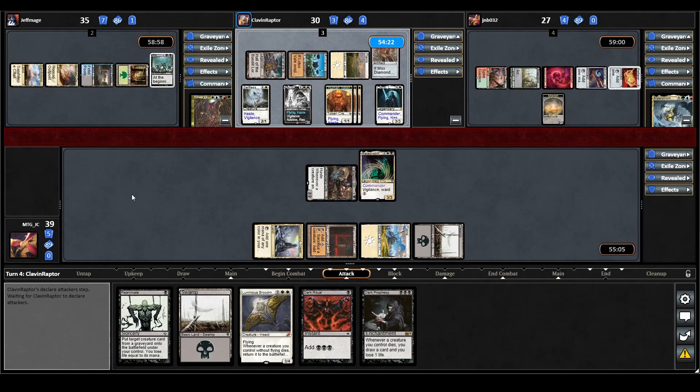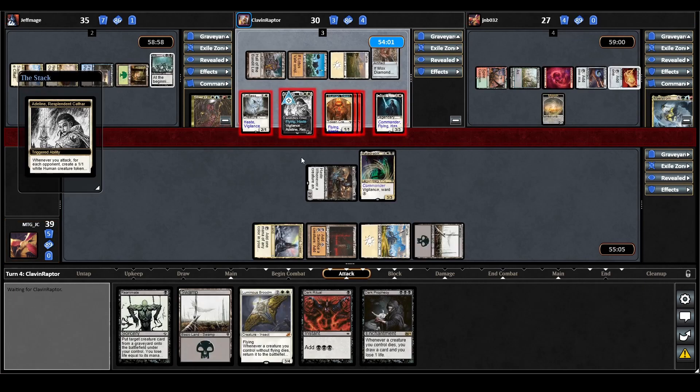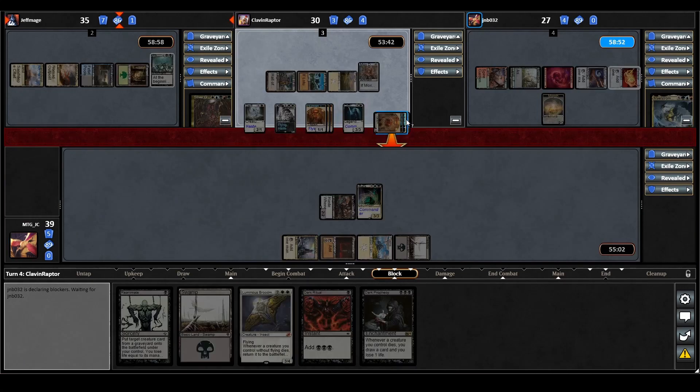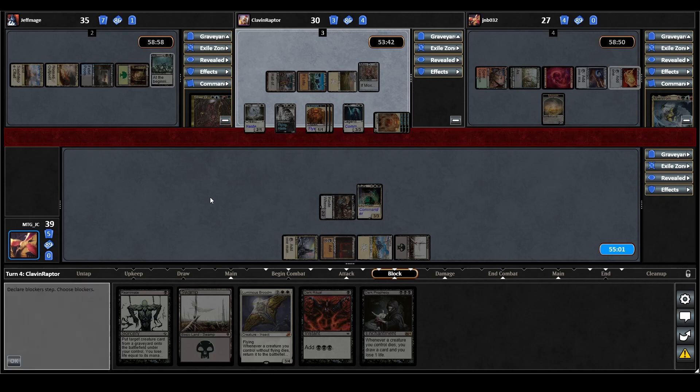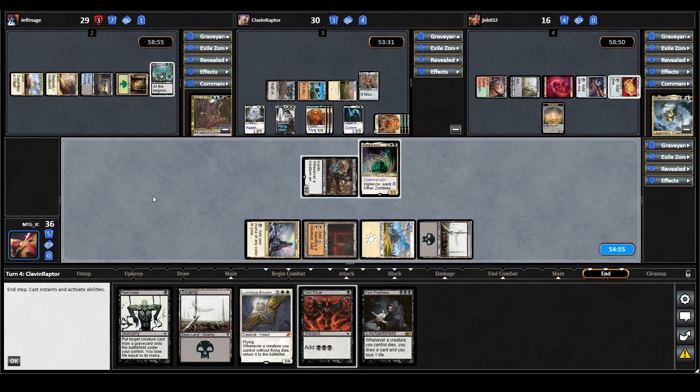They move to combat — let's see where they go. Pressure is still on Maelstrom Wanderer, which is good news for us — it buys us more time. Odrick goes towards the Sliver Queen player, the humans are dispersed around, and more humans go towards the Sliver Queen as well. It seems we're the only ones getting away relatively unscathed. Damage goes through. Maelstrom Wanderer is down to 16, so they need to get their act together pretty quick.